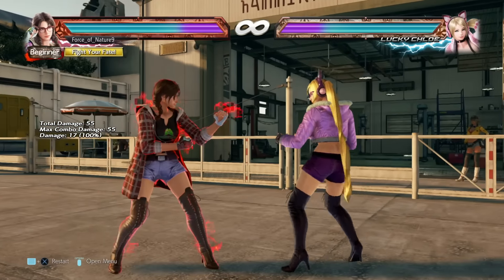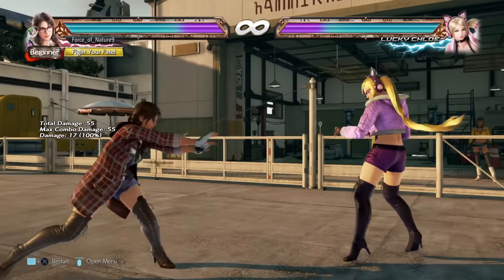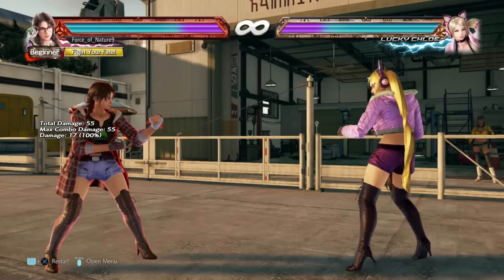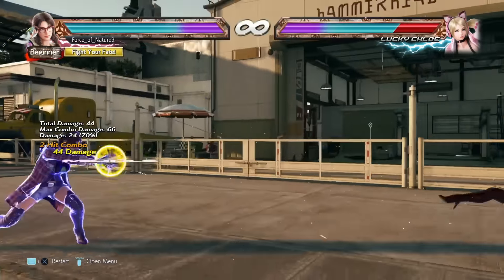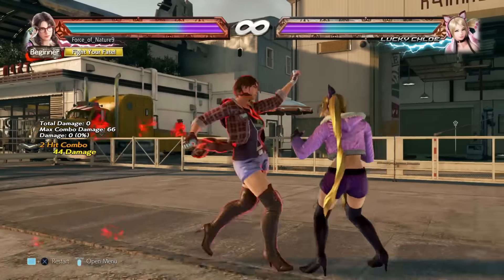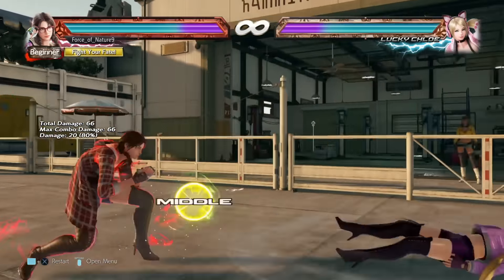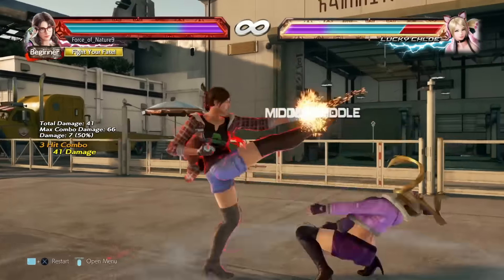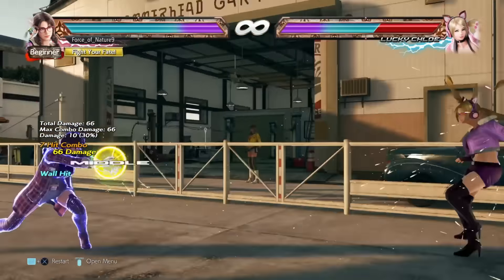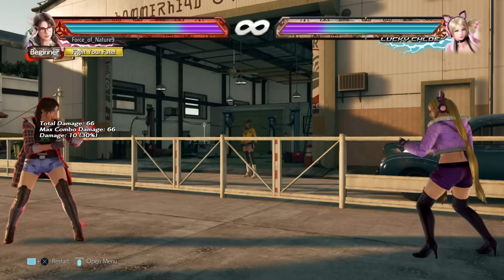Julia's rage art does 55 damage and is a mid hit — pretty standard for a rage art. Her rage drive is basically a powered-up version of her forward-forward-3 move, knocking the opponent further back. It's most commonly used as combo filler, essentially blasting the opponent across the room and almost guaranteeing they hit the wall.